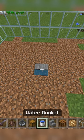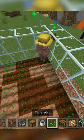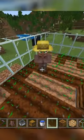Then make a 9x9 farm on top with waterlogged stairs, composter, and glowstone in the middle, and place a farming villager up top and give him eight stacks of wheat seeds.